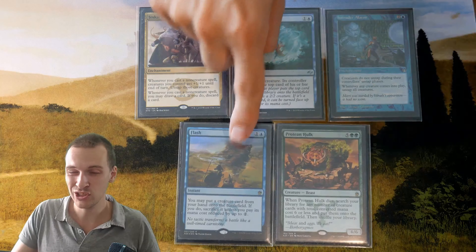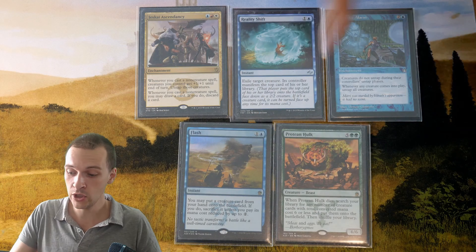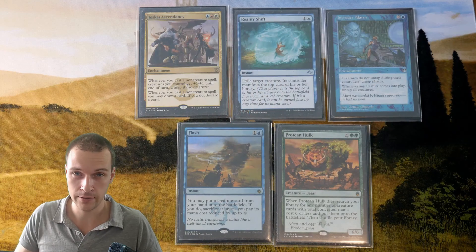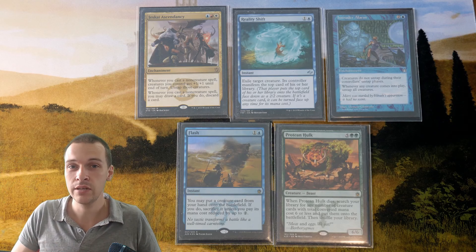For example, Flash doesn't really do much when it's sitting in your hand without your Hulk. The same thing with Hulk — it doesn't do much when you don't have Flash in your hand. Also, you have to have a Hulk package to make the Hulk combo work, and that decreases your capacity for filling your deck with interaction.